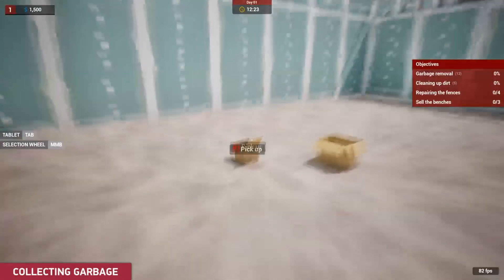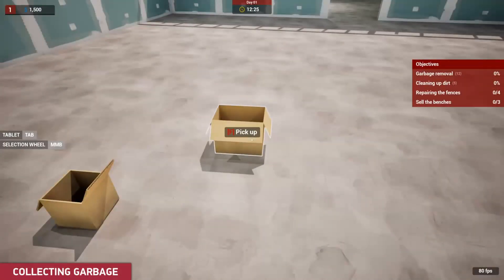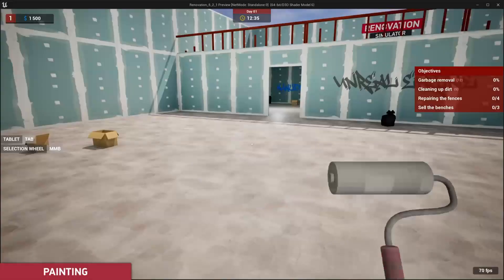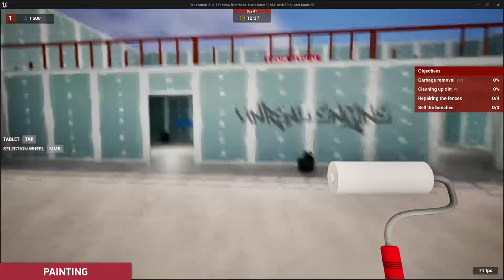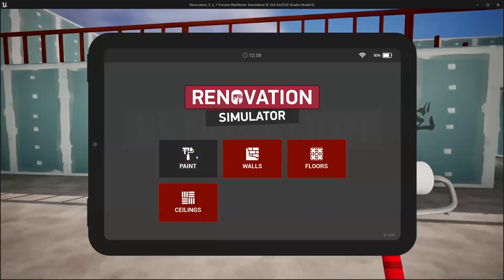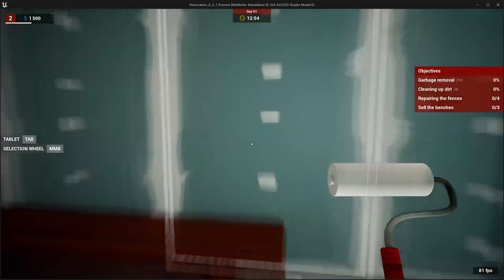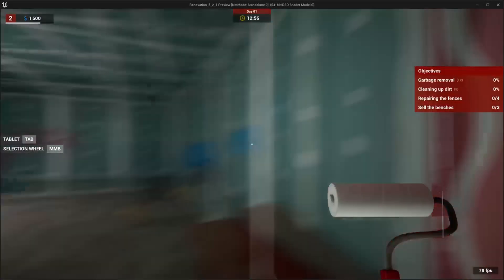Last but not least, we have the Renovation Simulator. This asset allows you to create your own renovation game with features like a day and night cycle, interaction tablet, monetary system, and more. Whether you're painting walls, repairing fences, or cleaning up dirt, this simulator provides all the tools you need for an immersive renovation experience.